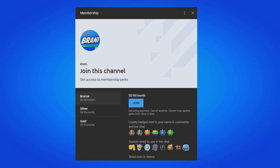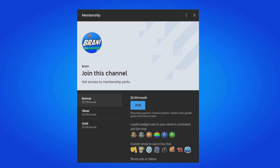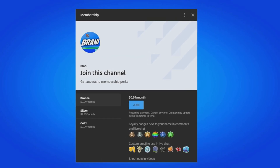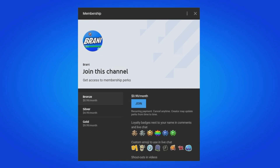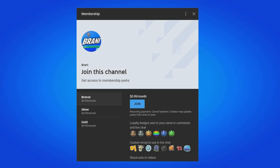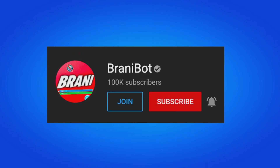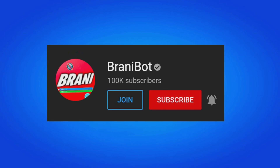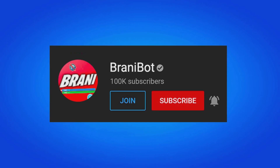If you want to become a member, all you have to do is click the link down below in the description, as you can get loyalty badges next to your names and have access to custom emojis to use in comments and live chat and can get exclusive perks to play games with me or be in future videos. I finally launched a second channel — make sure you subscribe to BrandyBot as I keep you guys up to date with multiple release dates for skins, bundles, and packs.